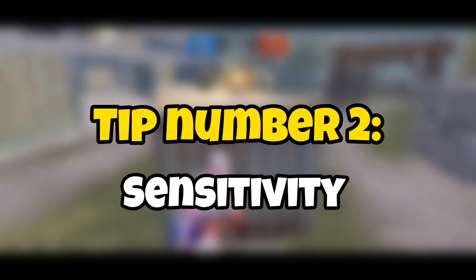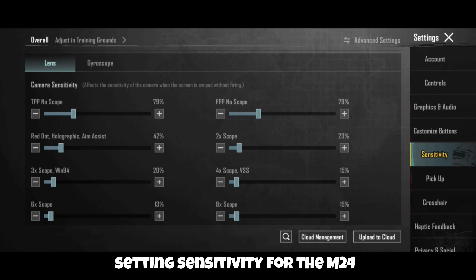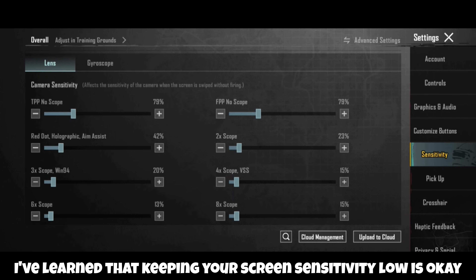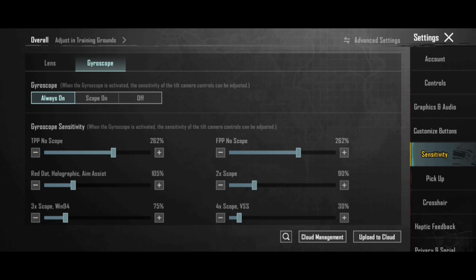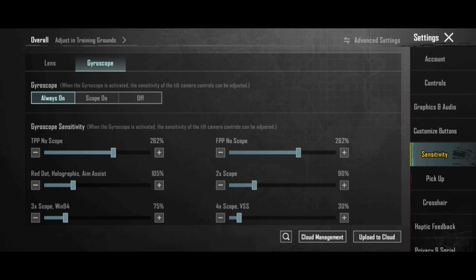Tip number two: sensitivity. Most of us don't know the perfect way of setting sensitivity for the M24. From my experience, keeping your screen sensitivity low is okay, or keep it at the usual setting. On the other hand, keep your gyro sensitivity as high as you can handle — keeping it high can help you get more hits.